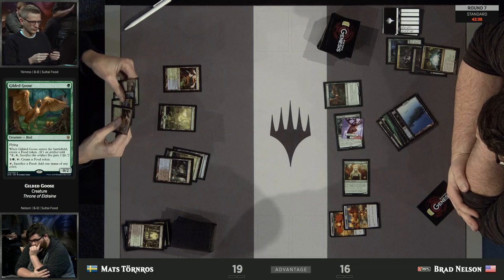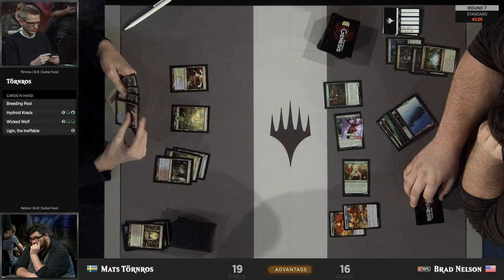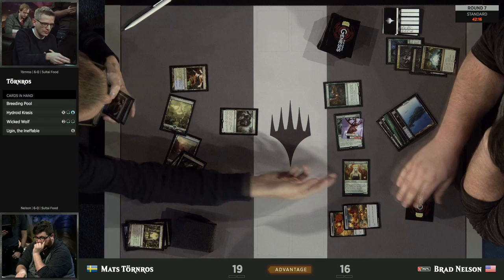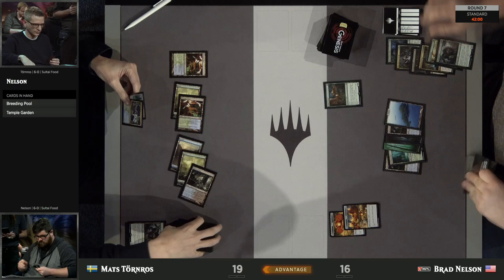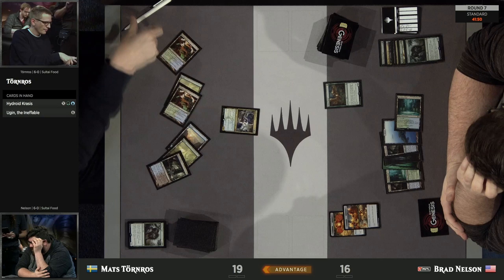Tornros does have that land off the top — the Breeding Pool he just drew. So he's got another Hydroid Krasis or he can run out Ugin the Ineffable. Given that there are two creatures in play, he might want to wait to have more ways to defend the Ugin. It looks like he's going to go for the Wicked Wolf and get that Paradise Druid off the battlefield. The Wicked Wolf on Brad's side is an Elk, so they would simply trade.